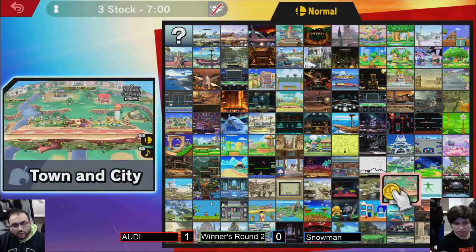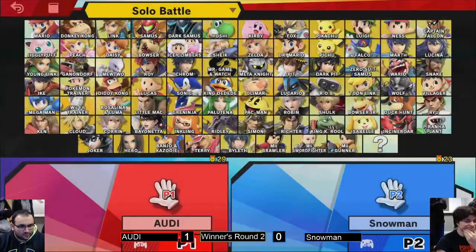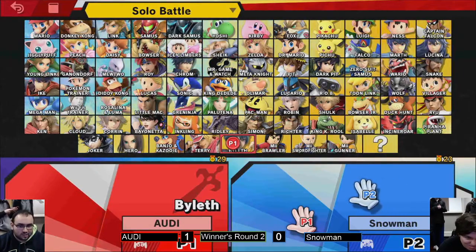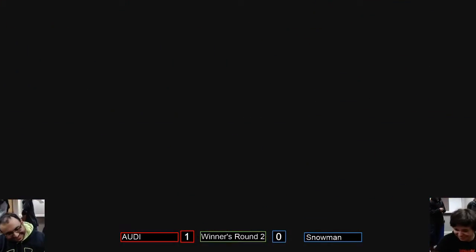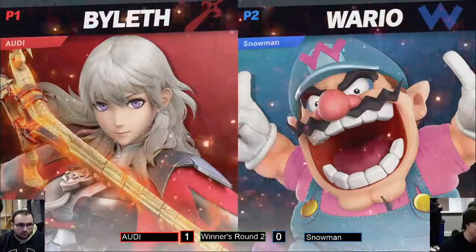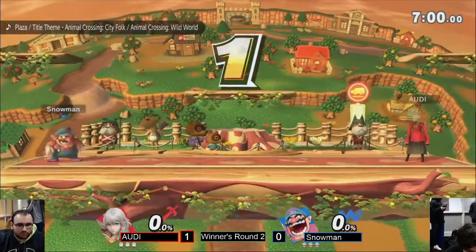I was one of those people that was like, 'another Fire Emblem character? Come on!' But Byleth is actually pretty hype — not just a clone. The character's got a very interesting kit. It's a little wonky with how it works together, but you have some cool fun moves in there. Like that Nair, like all the downwards moves. Audie's showing us just how crazy those downward options can be. The down smash is so strong — everything's so strong!